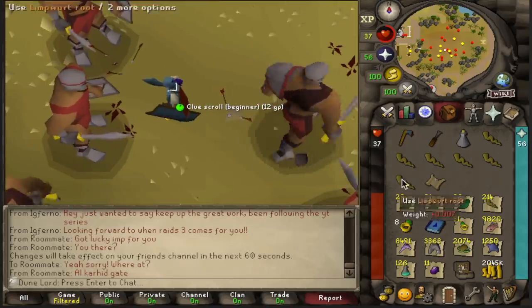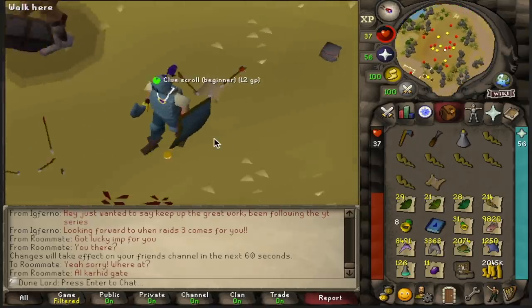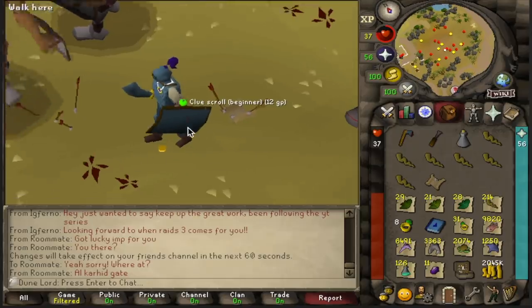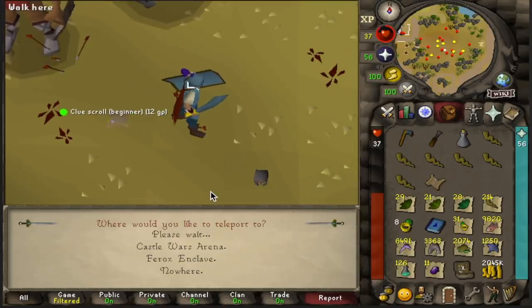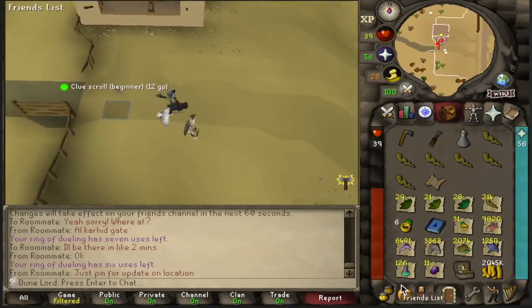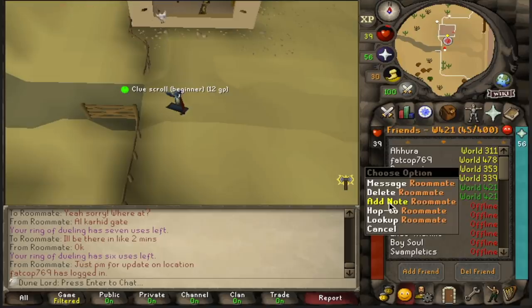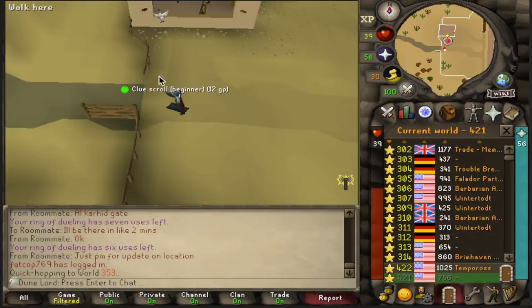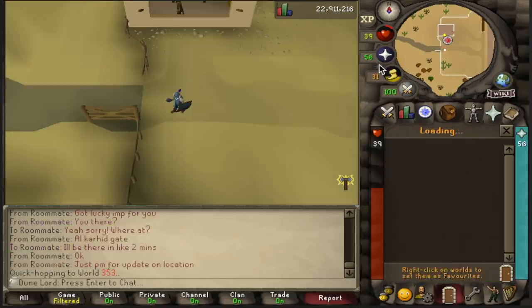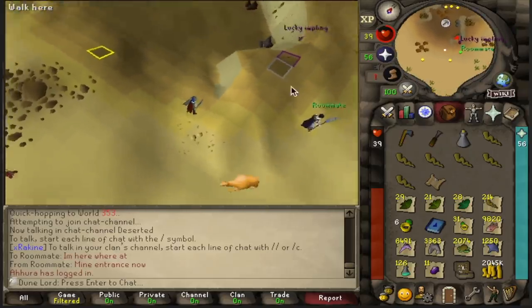So I have these two clues to juggle, but I also got a Lucky Impling shoutout in a different world. I'm trying to figure out the best way to juggle these and not lose them and still get the Lucky Impling. I think I'm going to take these to the Ring of Dueling teleport and then hop worlds that way. I just drop this one, pick this one up, and hop worlds now. I'm not actually sure if I can come back to a world and pick a clue scroll up off the ground, but I'd rather risk a clue scroll than not get a Lucky Impling. I'm going to have to grab this and just hop back to the other world and hope that the clue scroll hasn't despawned yet.